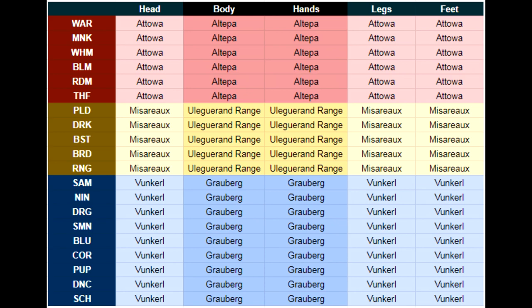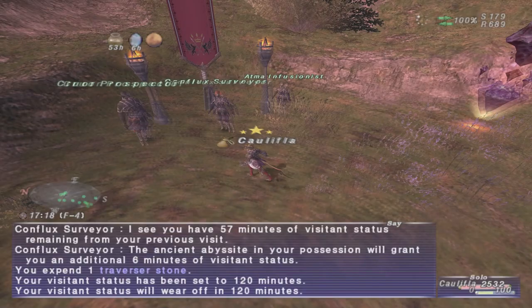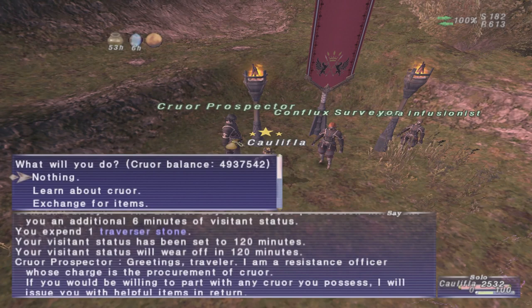And then for the rest of the jobs — Sam, Nin, Dragoon, Summoner, Blue, Core, Pup, Dancer, and Scholar — you can get them in Vunkral and in Grauburg. So now that we've covered how the armor is all broken out, let's actually talk about obtaining it.